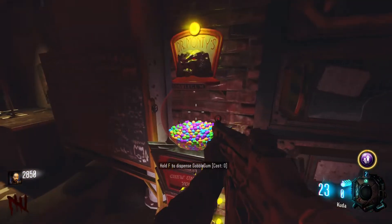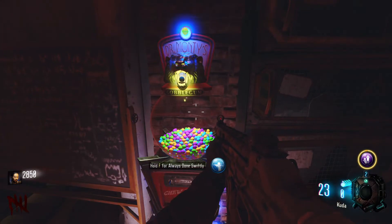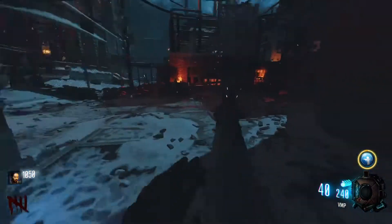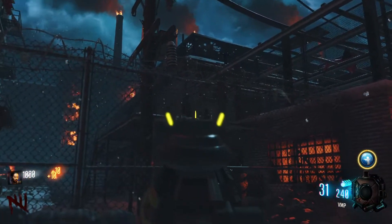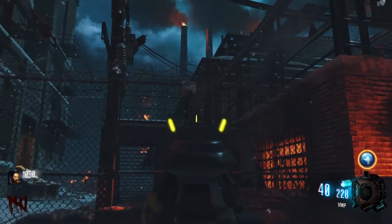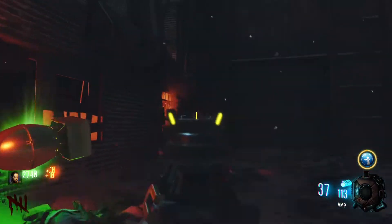I want something from that Gobblegum that's going to help me — something I can get use out of. This one I can use for three rounds. There are a lot of weapons in this game that I wasn't the biggest fan of. I like having the classic guns in the box, like the PPSH and stuff. I'd need to play Garad Krovy for the PPSH though.